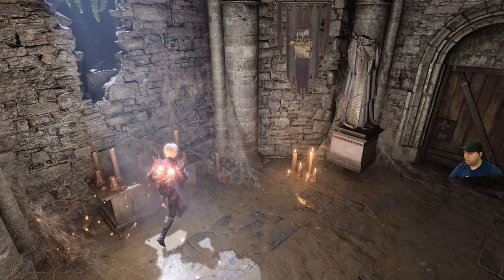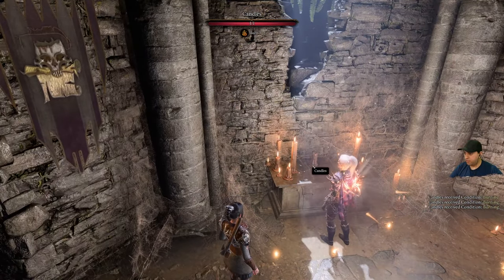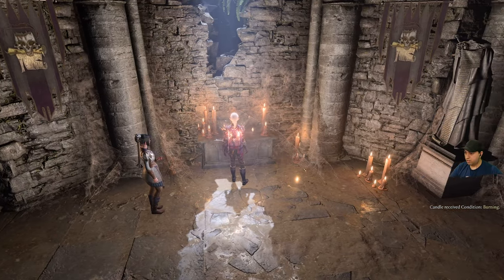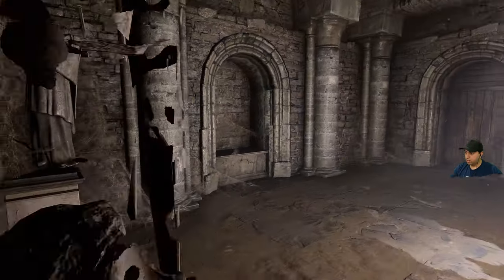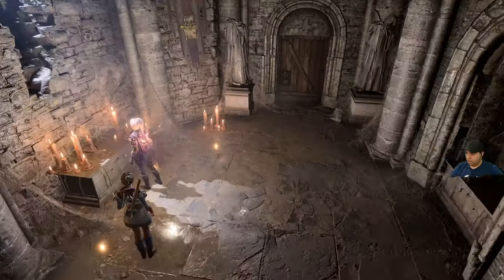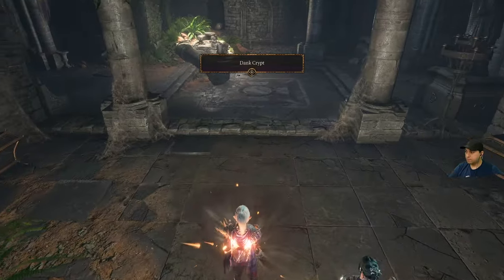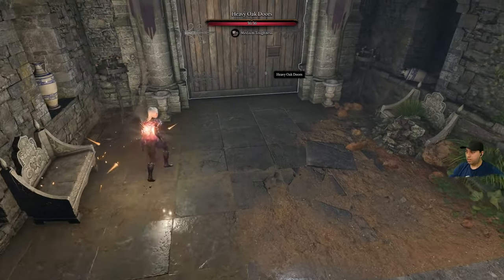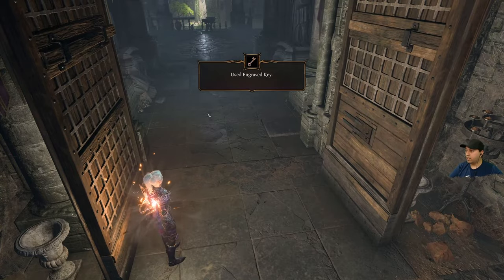Candles — what happens if we light all of these? Does something happen? Nothing else here. Time to head out. We're in this crypt. Heavy oak doors — ah, this is what the engraved key is for!